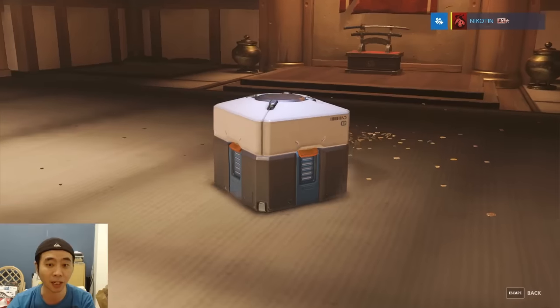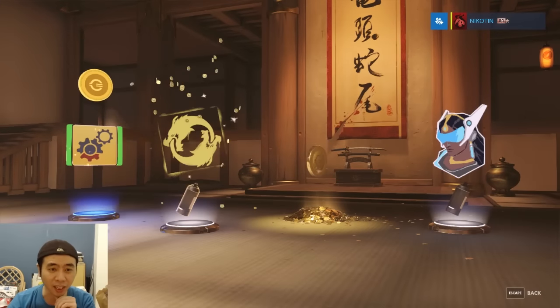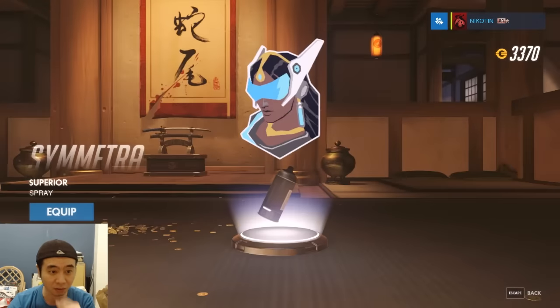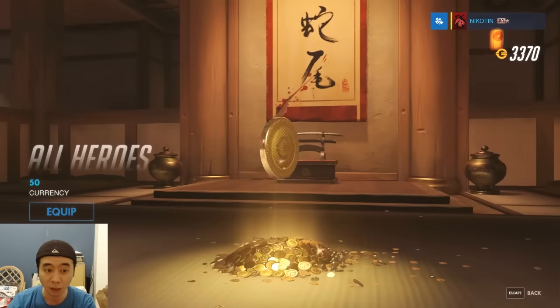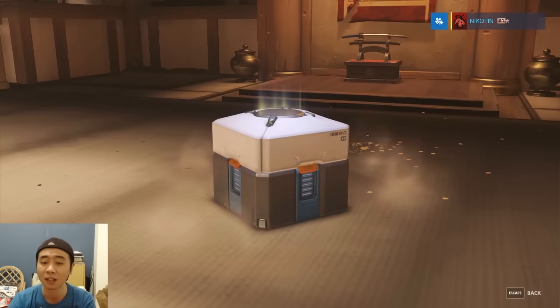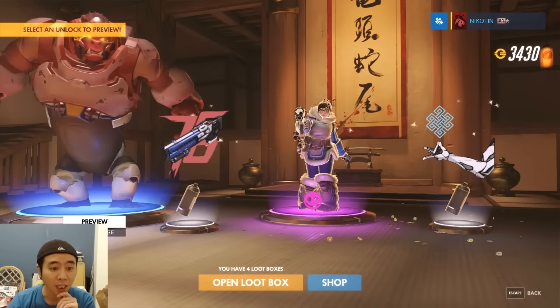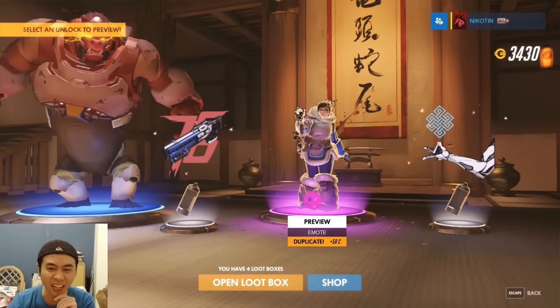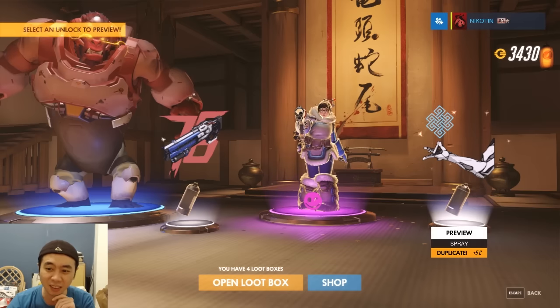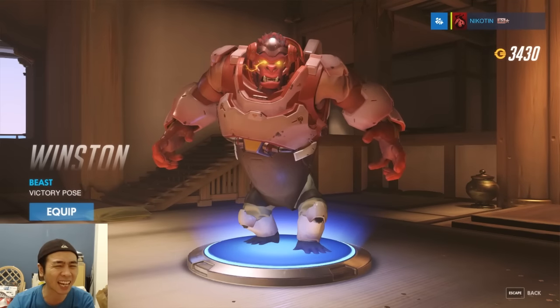Box 15: just two rares, gold again, and two duplicates. Spray — not gonna use that one, 50 gold. Five boxes left. Box 16: epic gold, it's a nice one but I've had it before. Duplicate, duplicate, duplicate. Not a duplicate — Winston spray, not actually a monkey, it's a gorilla. I like it, I'll equip it.